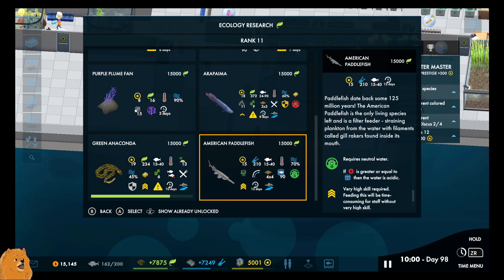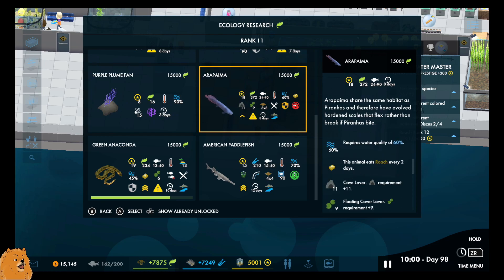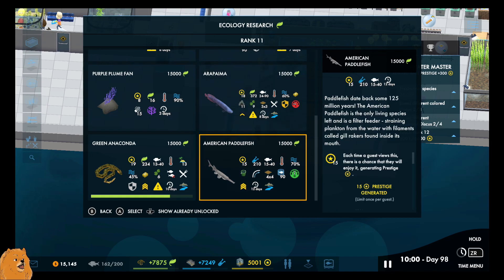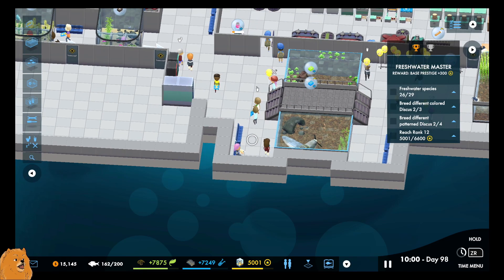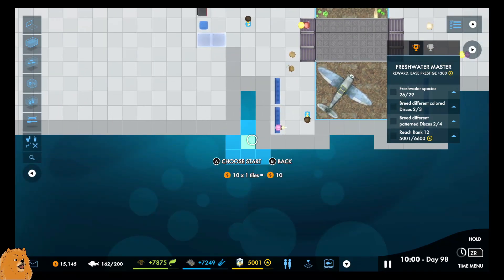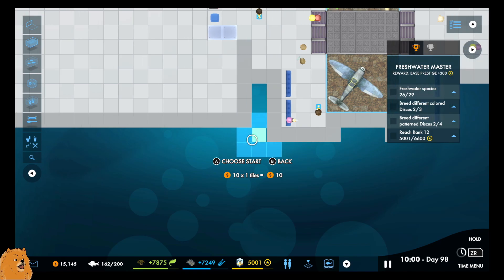This is freshwater. A paddlefish - we could put that in. That should be freshwater as well, should it? Doesn't that live in like the Amazon River or something? It does. And then that is... that is not a fish. But sure, it will class as a freshwater species. So here, we could probably start looking at building that.